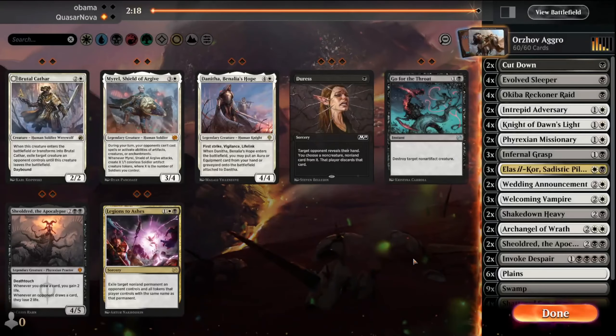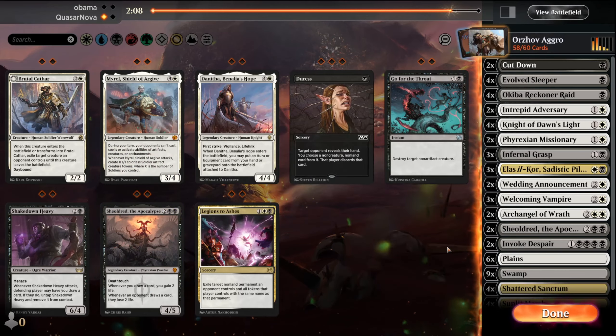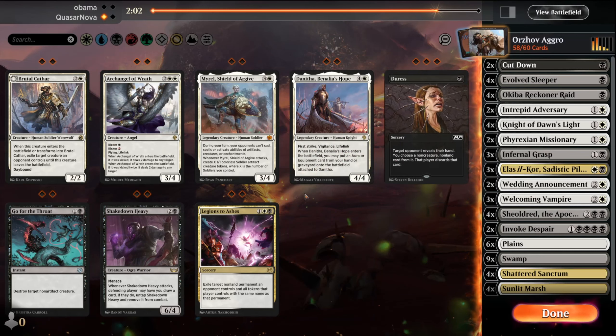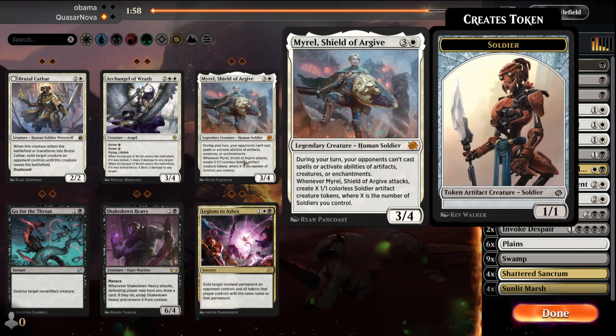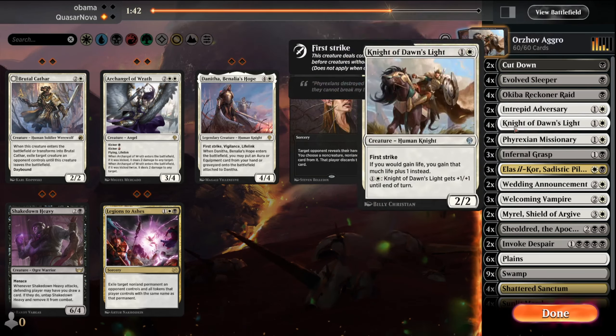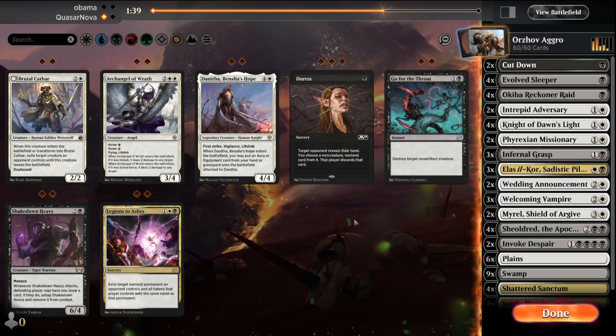This feels semi-controlly. I think we're going to want our Shield Dreads here. We'll pull out the Shakedown Heavies and the Archangel of Wrath and try and go a little more aggro-y. Probably Muriel here. Intrepid Adversary is another one I think we could do without, but I might leave him in for this game and then if we lose, we can put in maybe the Duress.